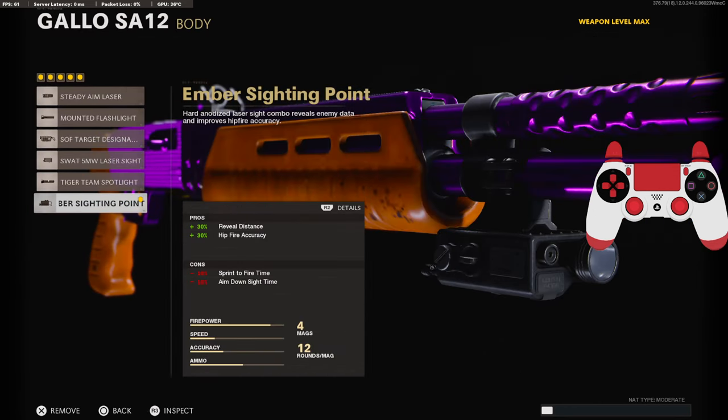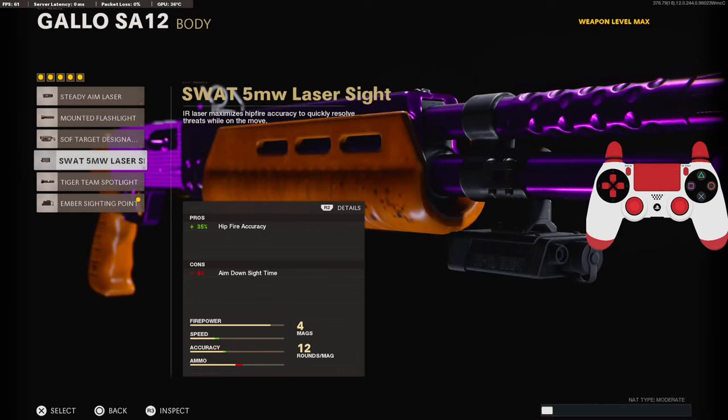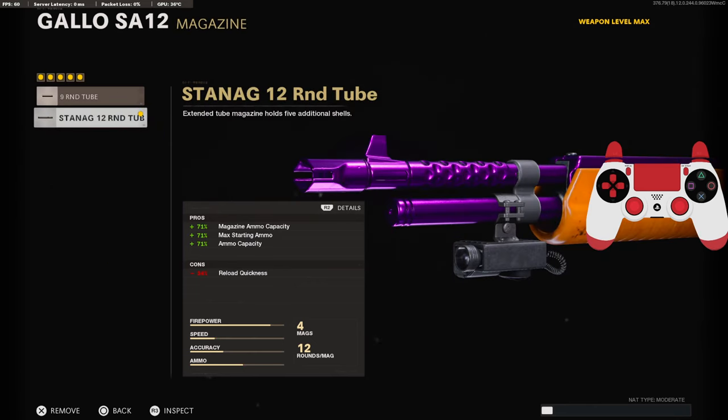On the body, we're going to be using the Ember Siding Point for the 30% reveal distance and the 30% added to the hit-fire accuracy. You can either go with the Ember Siding Point, or you can go with the 5 milliwatt laser sight — it gives you more hit-fire accuracy on this one.